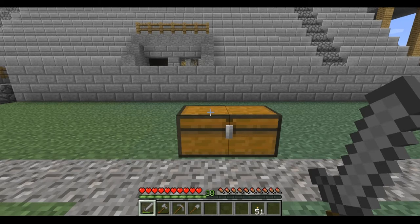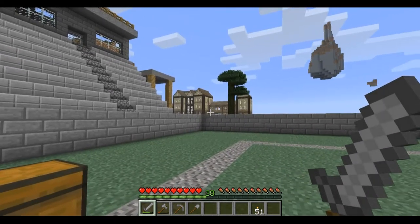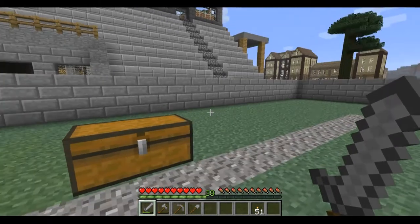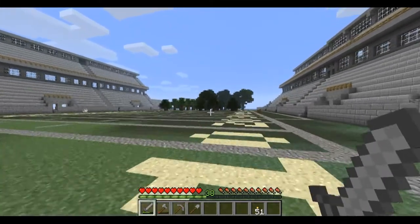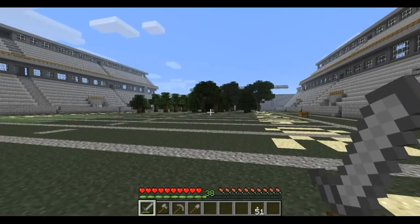It's that time again. We've acquired enough materials while doing other projects, like a building over there, to start the next phase in the Savatelli football stadium. One of the other things we did was plant a bunch of trees ahead of time so we'll have a constant fuel source to get it done faster.